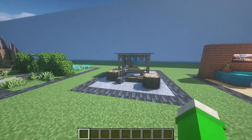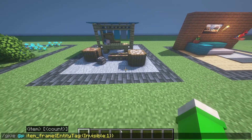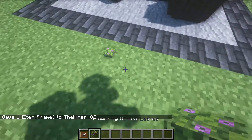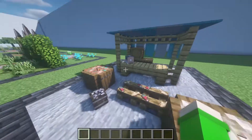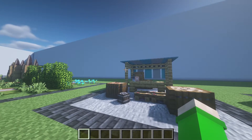By the way, if you don't know how to get invisible item frames, it's a very simple command — I've also put it in the description. You get yourself an item frame which you can place and it's invisible. Unfortunately it's not working in survival — you can't craft these — but there are tons of data packs you can install to craft them in survival.